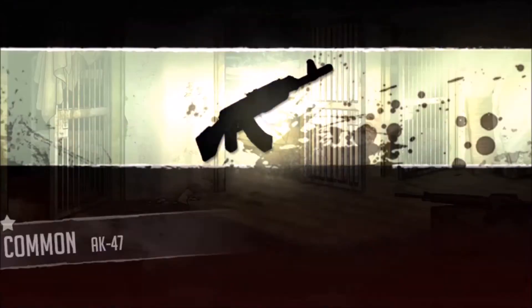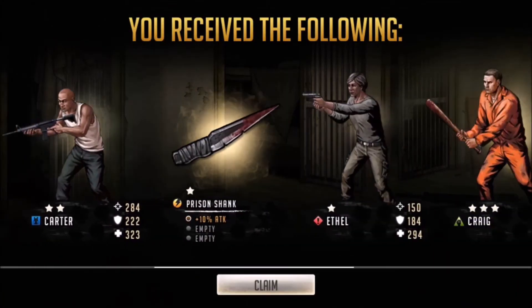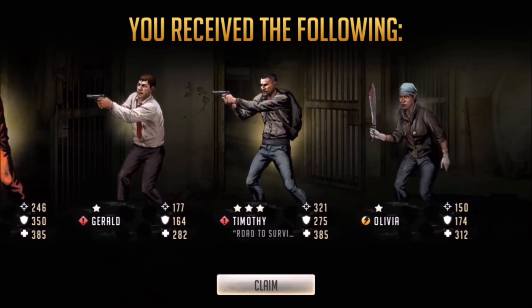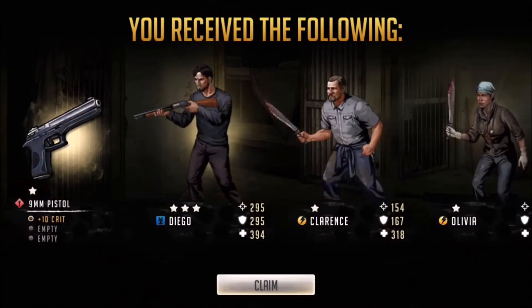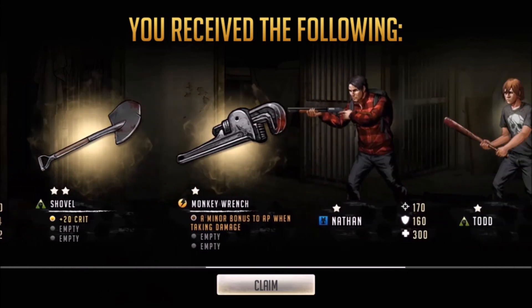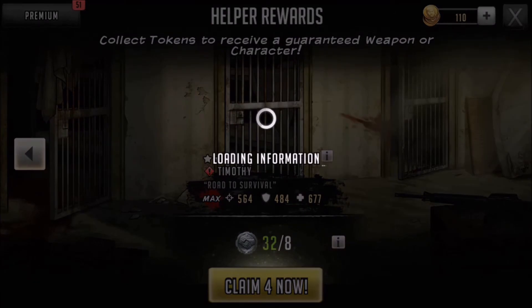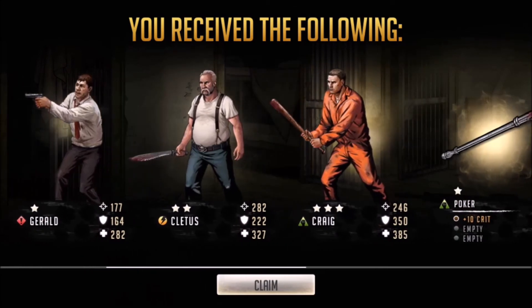This has been a whole lot of openings. I really hate when you get common weapons. There's another Craig - and Timothy too, not a bad run. I seem to get a lot more Craigs than the other two. Craig just seems to pop up a lot more frequently - I don't know if it's the orange jumpsuit that catches my eye but that guy just keeps appearing.